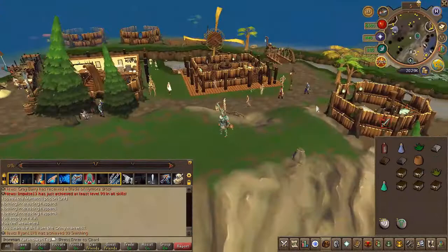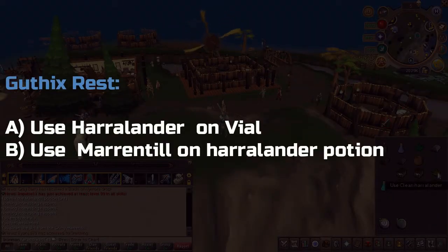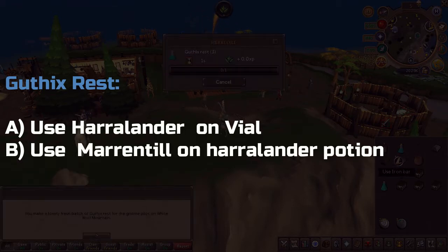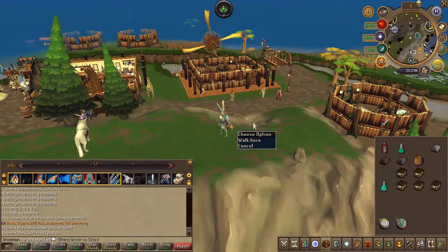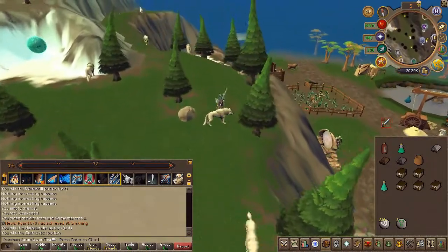You'll need to make a Guthix Rest — do this in the specific order shown. Make your way to White Wolf Mountain and make sure you've completed the Guthix Rest.